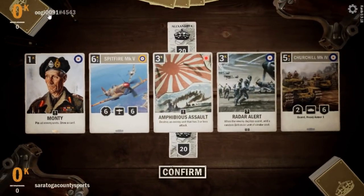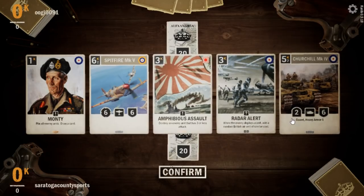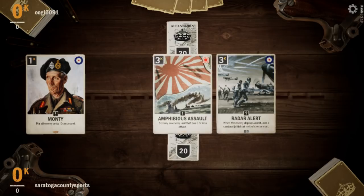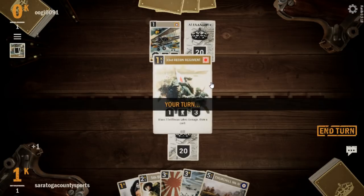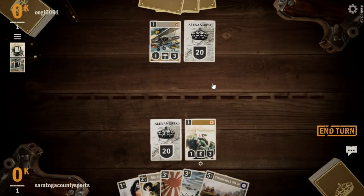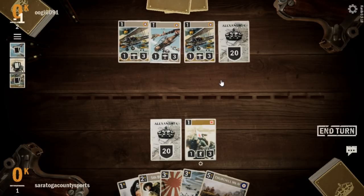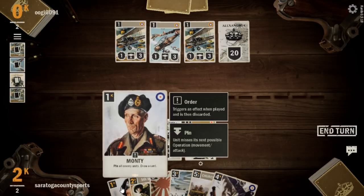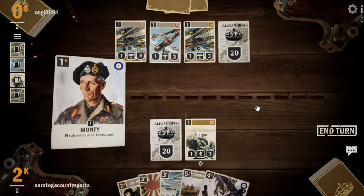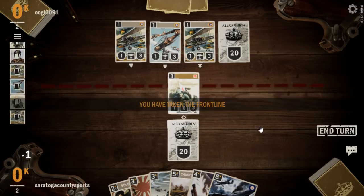Next up is Oogie 0091. We're on the draw. They're playing Alexandria too. We put the Churchill and Spitfire back. 5th Brigade is good. A Swordfish — that could mean a CBC, Naval Support, or Precision Bombing deck. A lot of small planes for our opponent. I'm tempted to go Monty here — we'll go Monty to just pin that back line down. If we can get to turn eight, we're looking great, but I don't know if we'll get there.